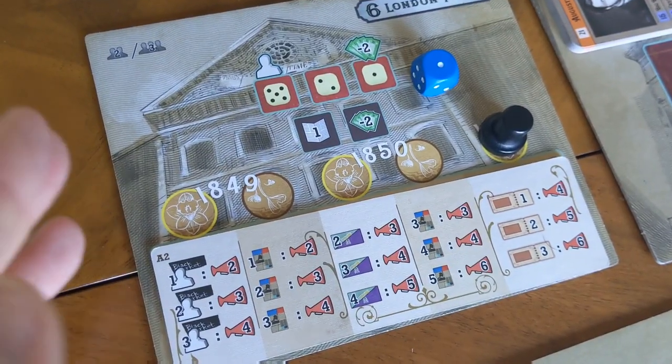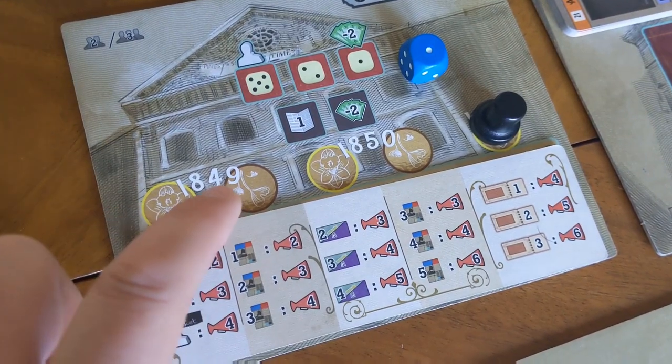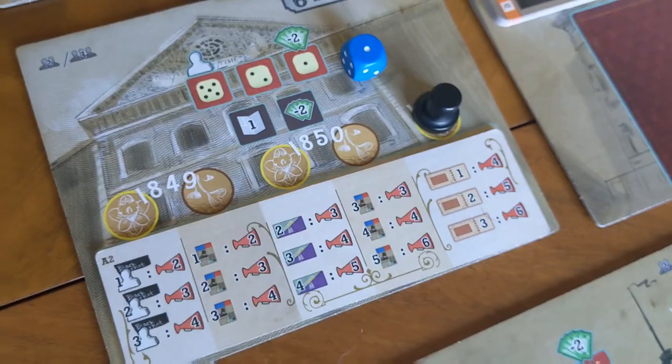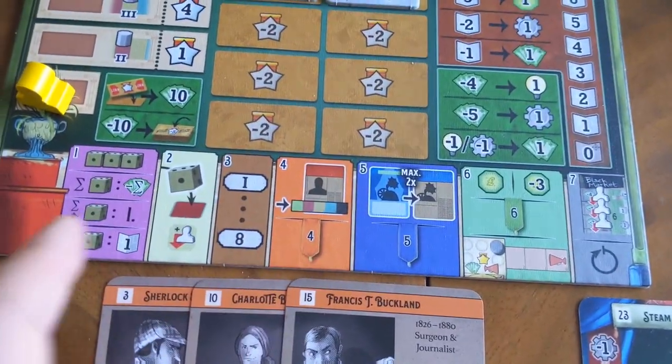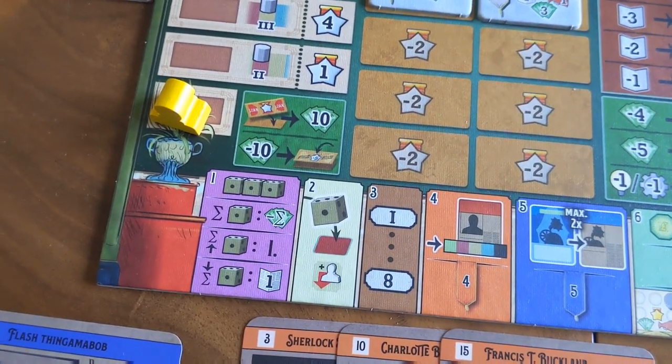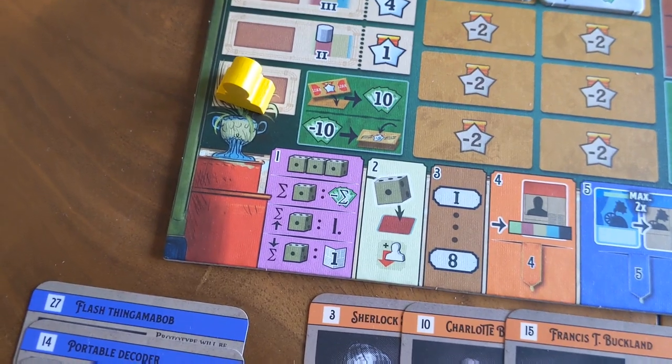The game is going to play out over five different rounds — two in 1849, two in 1850, and then the final round in 1851 — and each of those rounds is going to be broken up into seven phases, depicted on the bottom of your player boards. The first of which is probably the most significant and most unique part of the game.